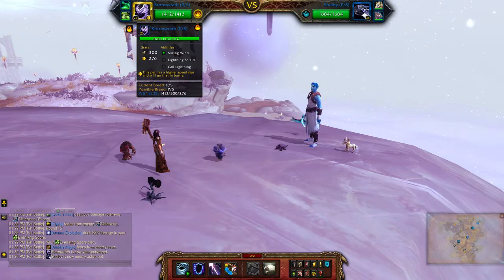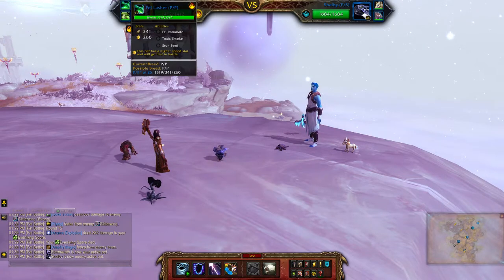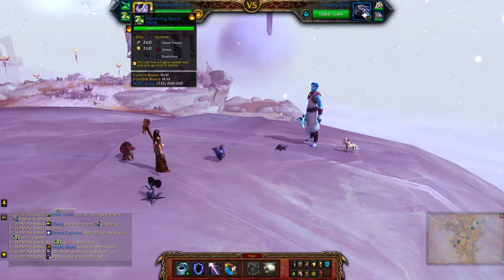For my elemental team I'll be using the Stormwrath, the Fell Lasher, and the Everliving Spore. If you don't have this one, which is one of the pet battle dungeon rewards, then just use another elemental that is strong against flying.